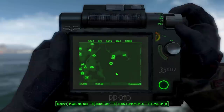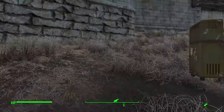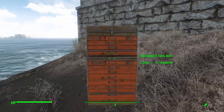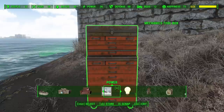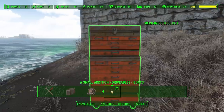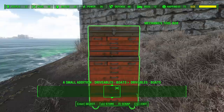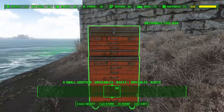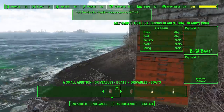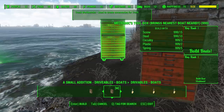In total there are six books to find, and when you have all of them you'll be able to build at any of your settlements a boat mechanics toolbox. In workshop mode, head all the way down to the new special category — Drivables: Boats. You have to hit up twice, as the first up is nothing, and then we have where we can build the mechanics toolbox. There's also another mechanics toolbox which will bring the nearest boat to it.